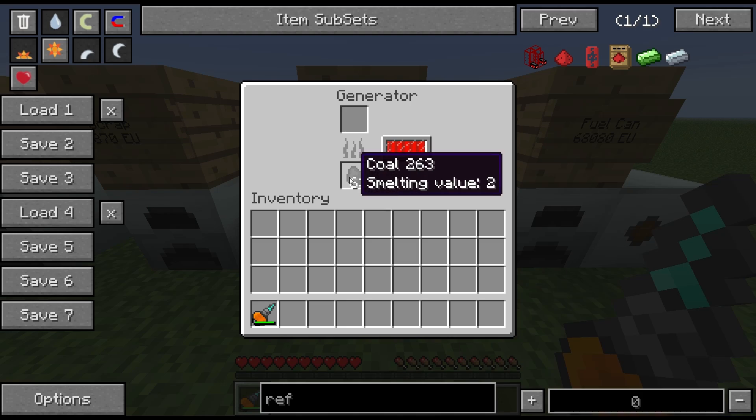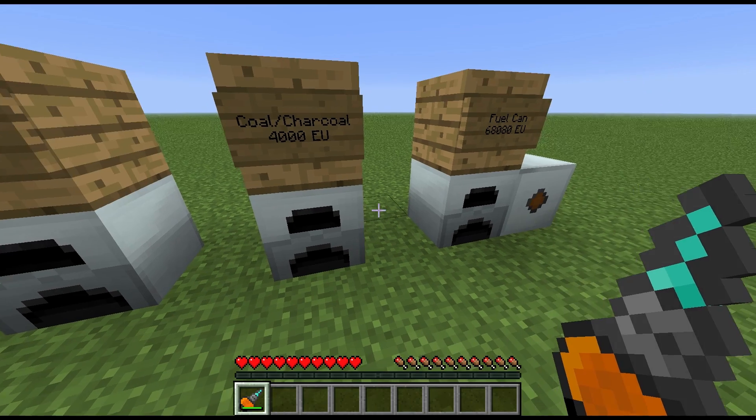Coal or charcoal produces 4000 EU, so a single piece of coal or charcoal will completely fill up the internal buffer on the generator.